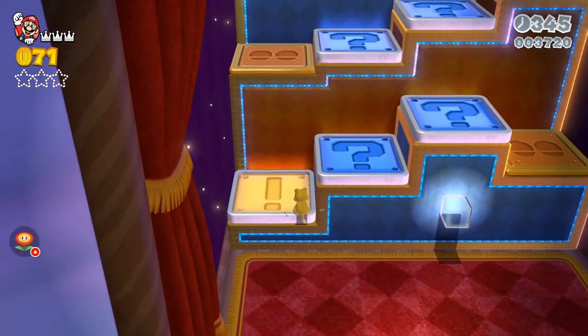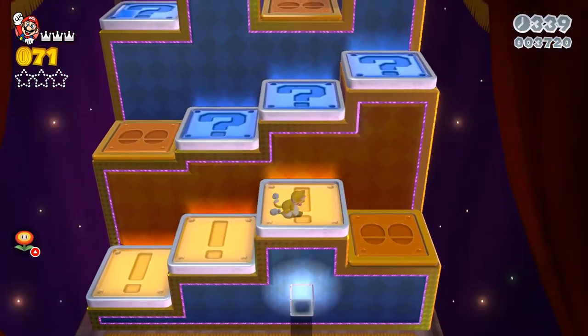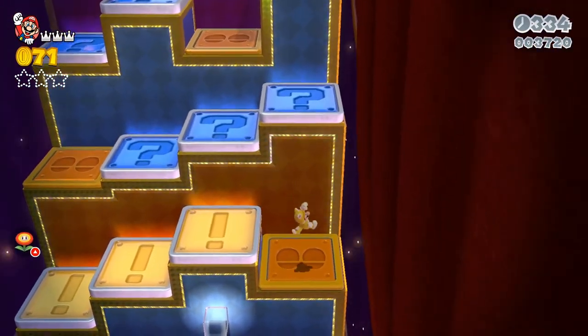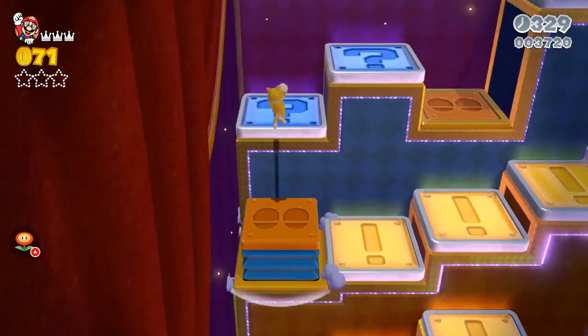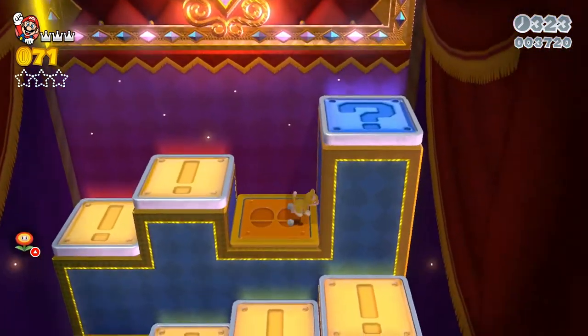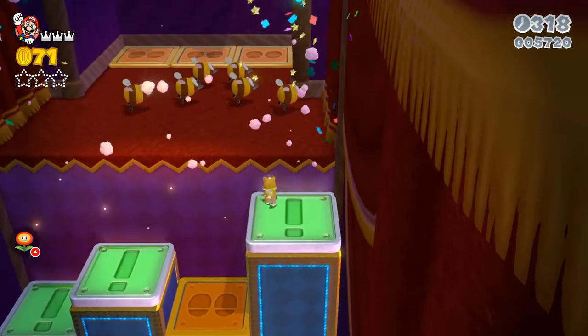You get a power-up right here — I'm going to let that run, I'm not going to need that. This one, multiplayer-wise, is a pain to do because it's like steps and basically everybody has to touch the same step at the same time in order to complete it correctly. But with one player, single player, you should be able to do this no problem. Just follow the stairs all the way up and you get this door open at the top.